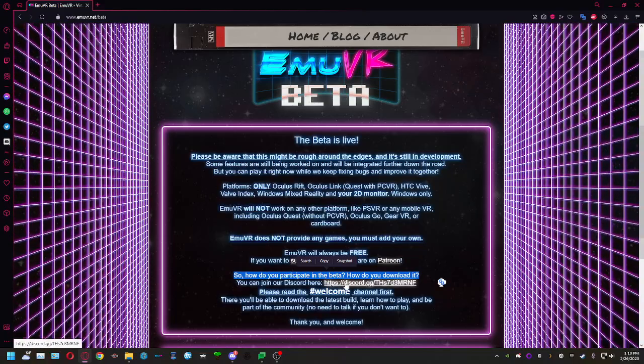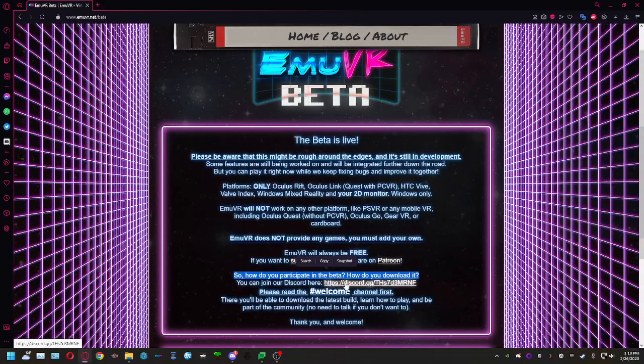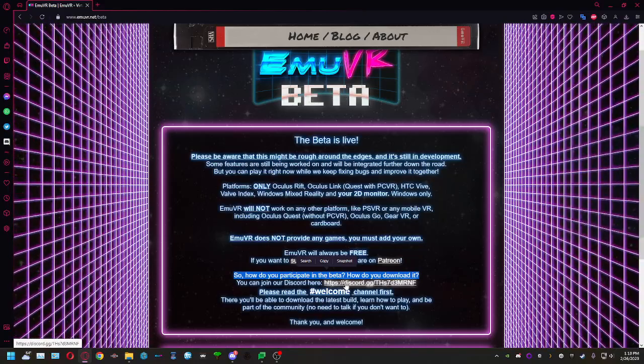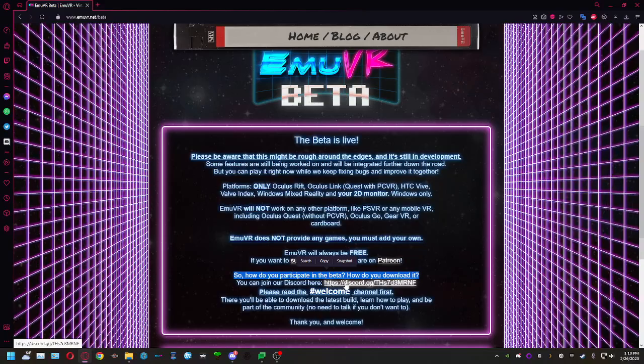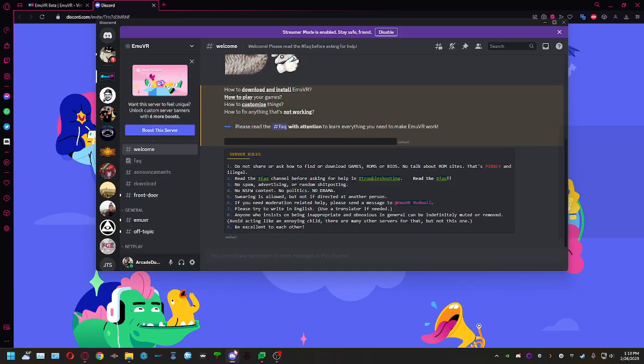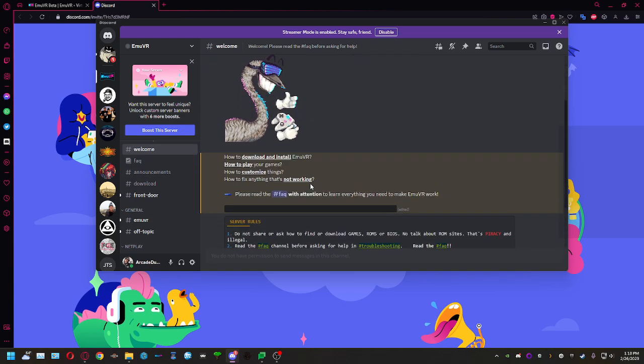To participate in the beta and download it, you can join the Discord linked here. If you've got Discord — which you should — go to discord.gg or discord.com. Click on that link and it takes you right to the Discord server, bringing you to the welcome section.